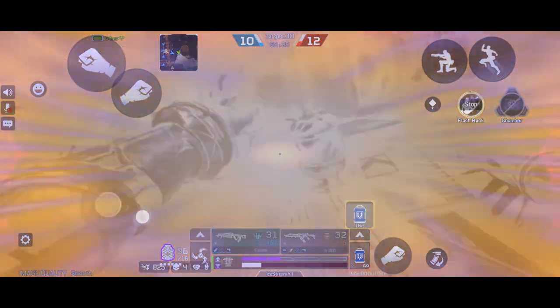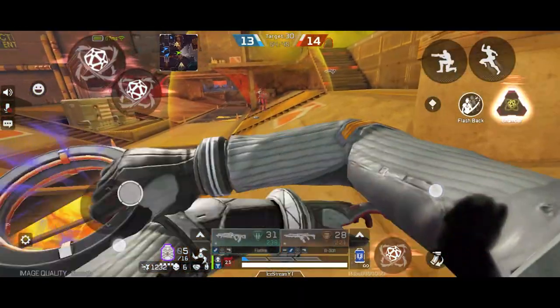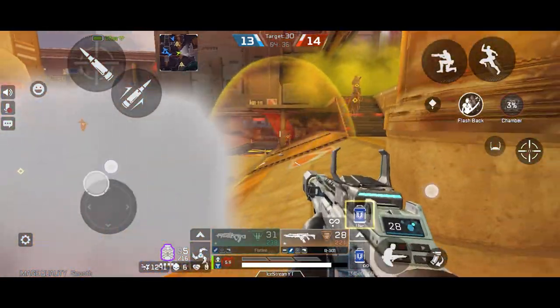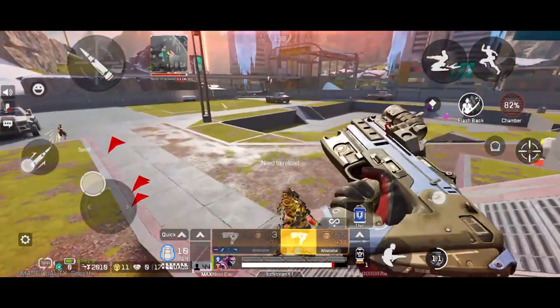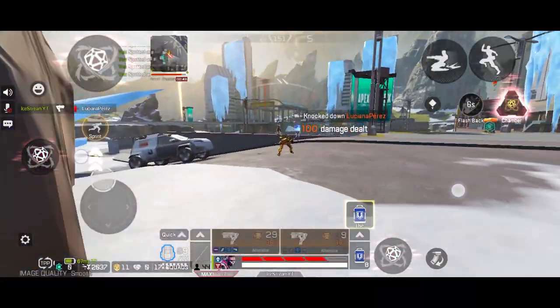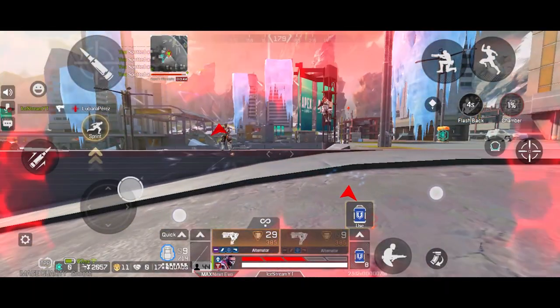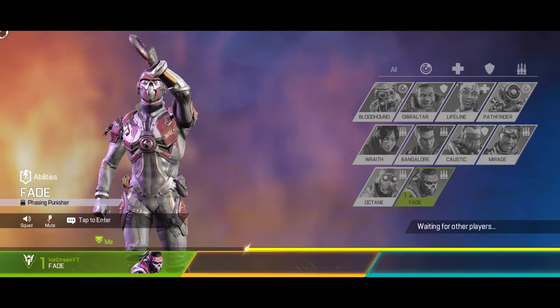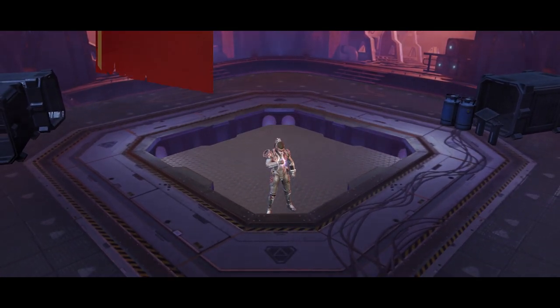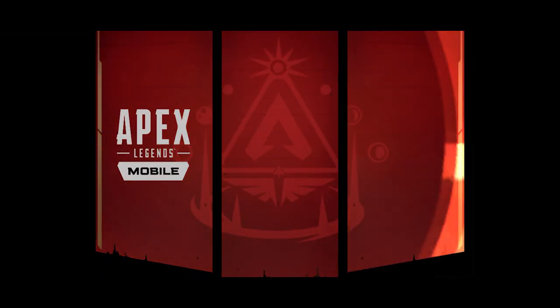Do you want to be able to escape when you get caught inside a toxic gas? Do you want to be able to harm enemies while they're inside Gibraltar's annoying dome shield? Or most importantly, do you want to play a legend that's both effective and fun? Well, if the answer is yes, then you're in the right place. Everyone, meet Fade — every other legend's worst nightmare. Fade is incredibly useful and super fun to play with.